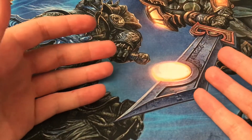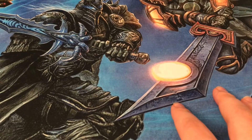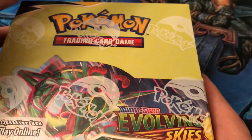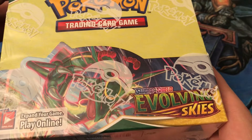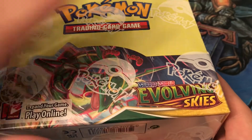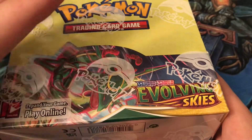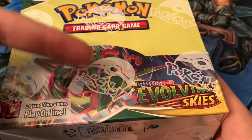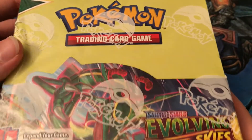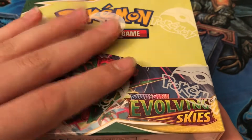Welcome back to my card cabinet everyone, I'm Keelan. In today's video we are opening a booster box of Evolving Skies. This was pretty expensive, but I got some money from selling my car — the transmission went bad — so I used some of that money to purchase this, and hopefully it'll pan out for us.